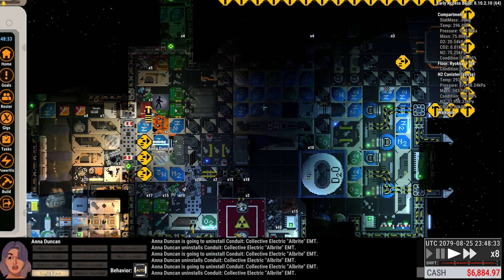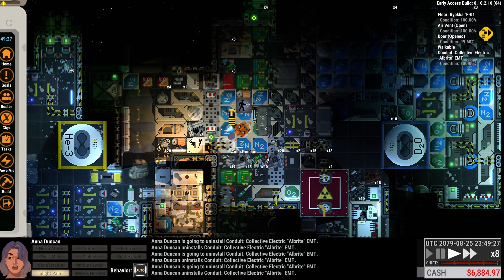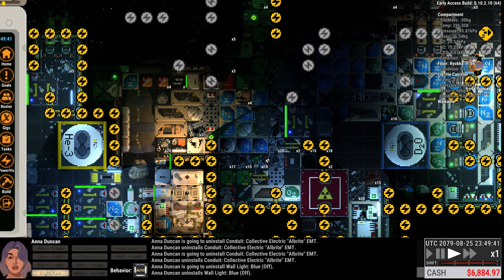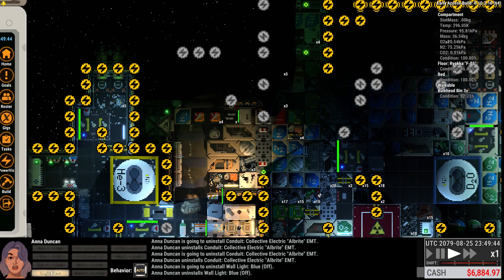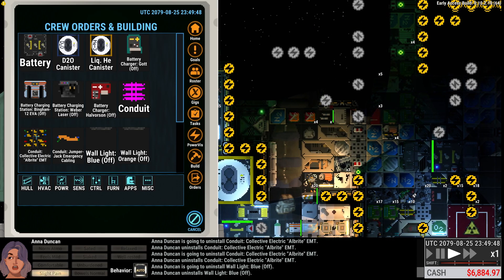We lost a bit of power, and we will have to check power to see what's up. I think we just need to bring conduit along here. Yeah, we need to bring conduit along. So: build, power, conduit.